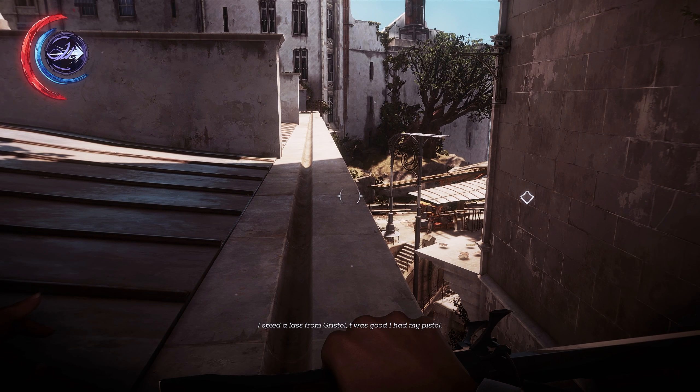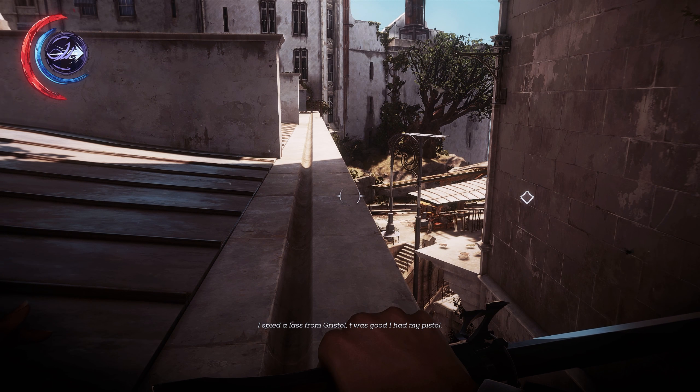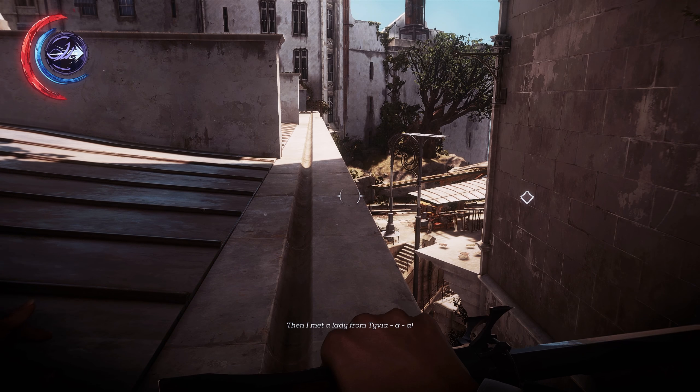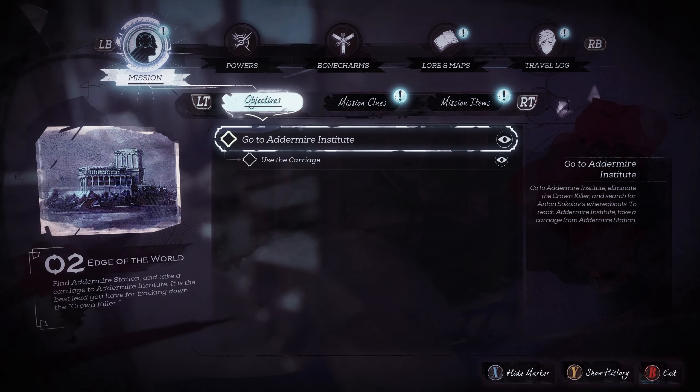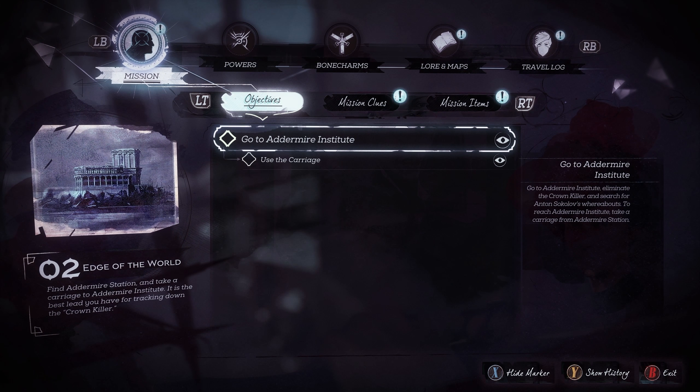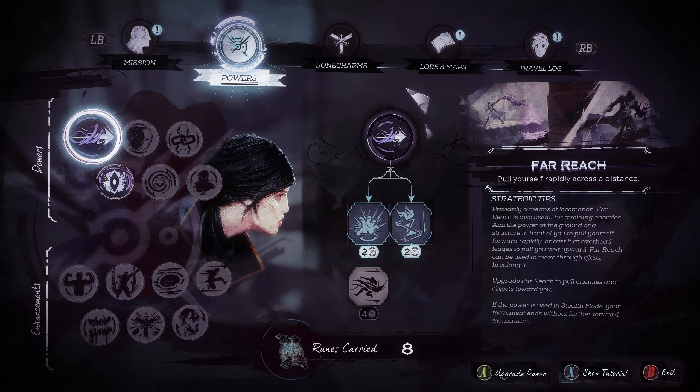Welcome ladies and gentlemen, my name is Nashan. We are playing Dishonored 2. We are at the last part of this level, so I thought I'm gonna upgrade my skills because I think I have exactly eight runes to use here. Let's check out the skills and go over them a bit, and then we will continue afterwards.